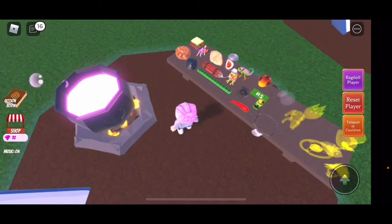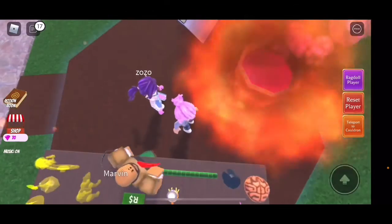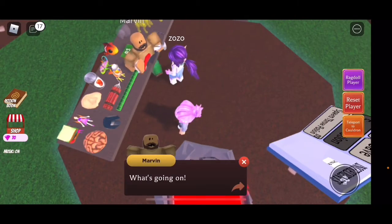I'm going to teleport to the cauldron and make him an explosive potion. There he is — when he comes he gets stuck in the table. I'm going to give him the explosive potion and he's going to die.